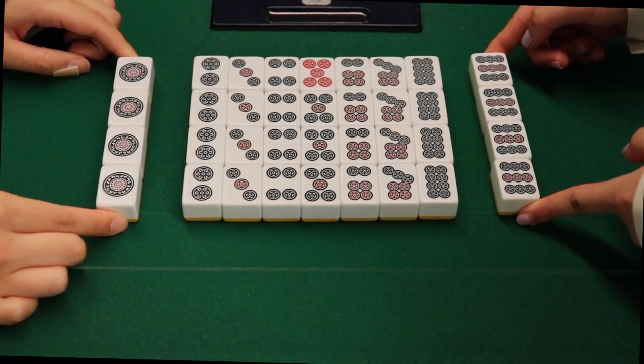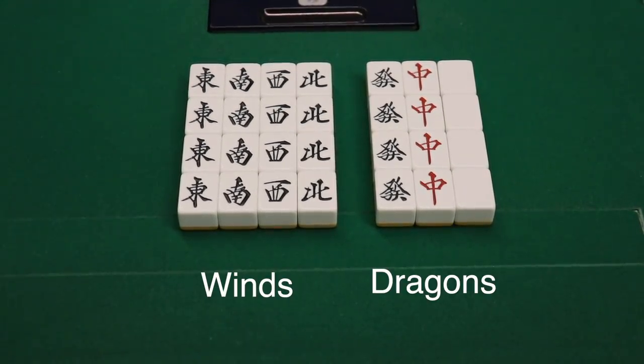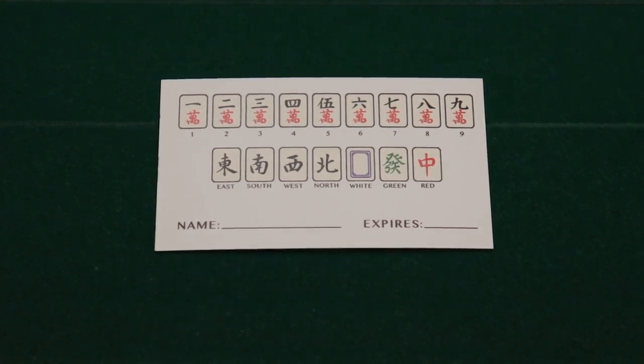The remaining 28 tiles, called honor tiles, fall into two categories: the winds and the dragons. Some tiles can be hard to distinguish at first, so you might want to have a reference sheet handy.